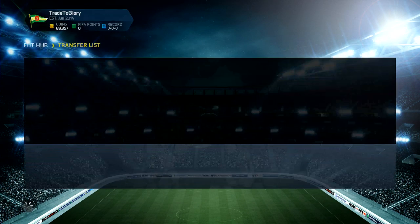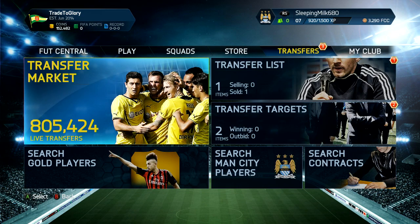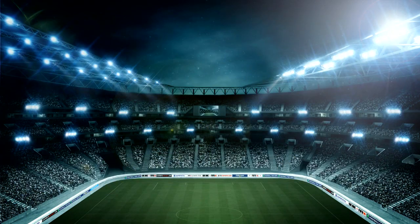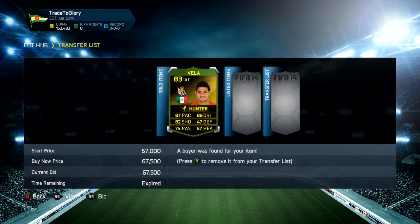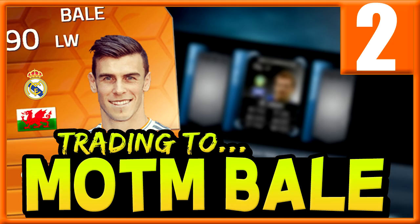Mertesacker sells pretty much instantly as well — someone must be building a team, though he is really slow. Carlos Vela did sell too. If you enjoyed the video make sure you drop it a like and subscribe. If this video can get over 100 likes like the last one that would be absolutely amazing. See you next time, bye!